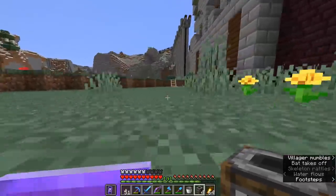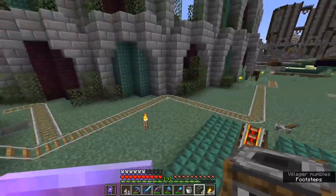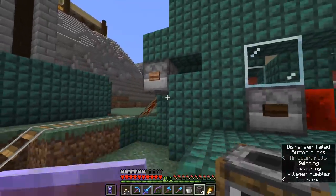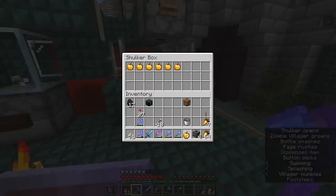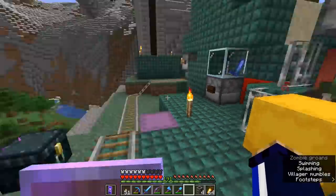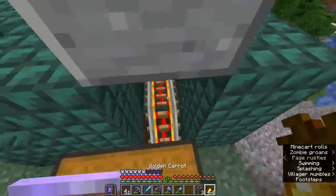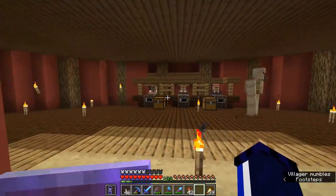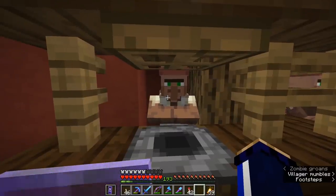We're going to get ourselves four butchers for the trading hall, and hopefully that should run the complete set of trades we're going to need — probably raw meat of various kinds, raw chicken, raw rabbit maybe. I haven't considered rabbits in this equation actually, that's going to be an interesting challenge. But first we need to get ourselves a butcher or two, and of course I'm out of minecarts. I have a couple of splash potions of weakness and some golden apples, so let's cure this guy and turn him into a butcher.